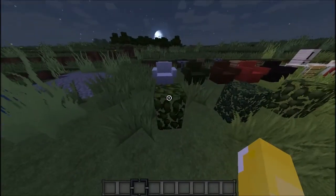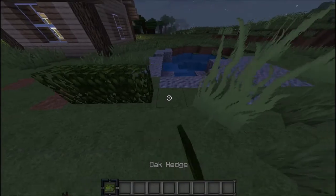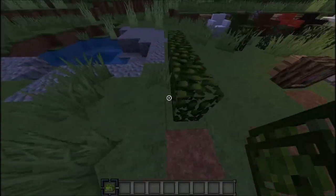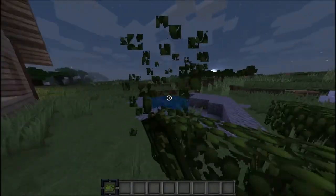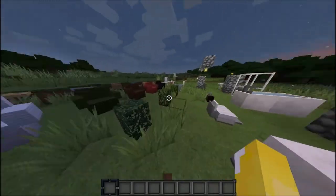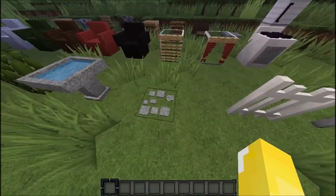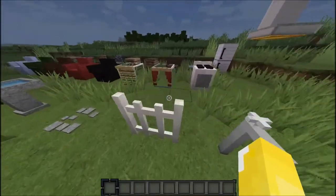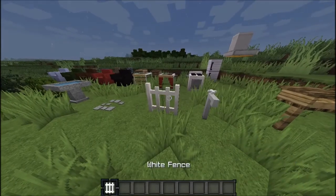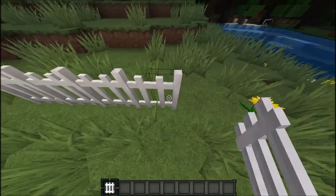A black couch, a red couch, a green couch, and a white couch — those are all the couches. We have an oak hedge. Basically a hedge is kind of like a fencing sort of thing — you could put it in your front yard and it'll look really nice. We also have spruce, birch, and jungle hedges. There's a birdbath, a stone path to make a pathway to your house, and a white fence that looks really nice with suburban houses.